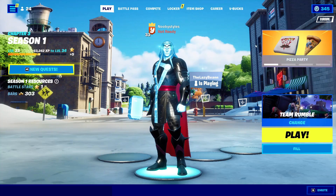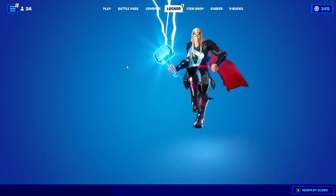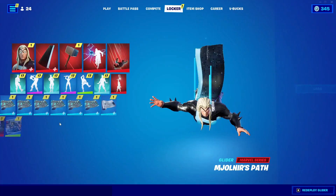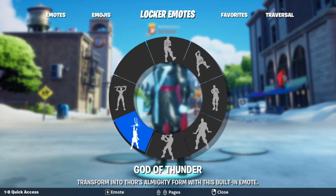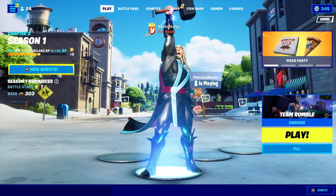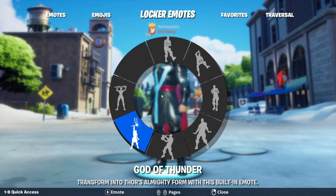After you've done that, go into locker and go into gliders. Double-click on the glider that you already have equipped. Then go back to Play, go into emotes, and do the same emote that you did again.